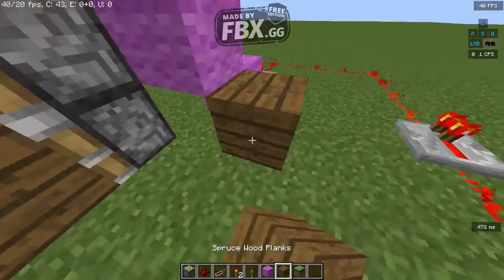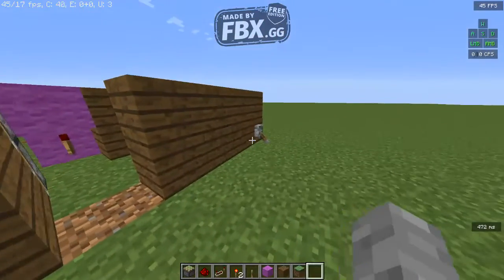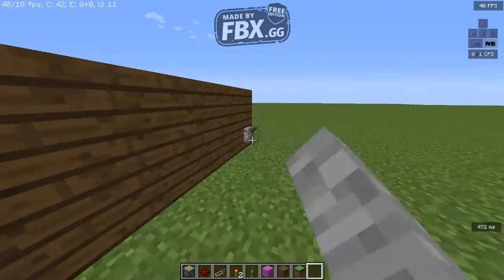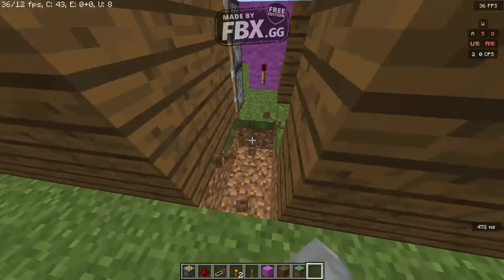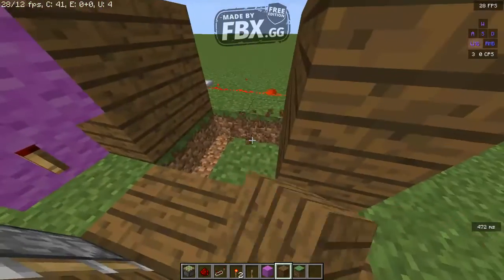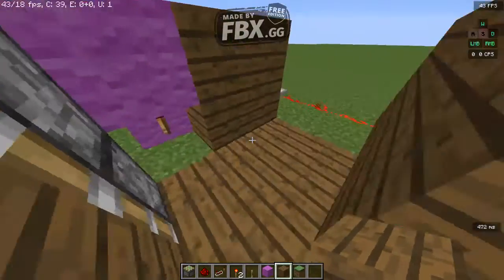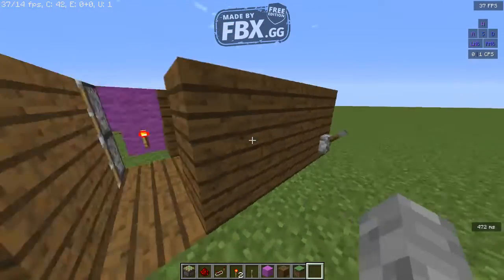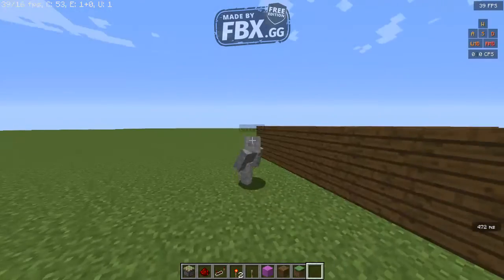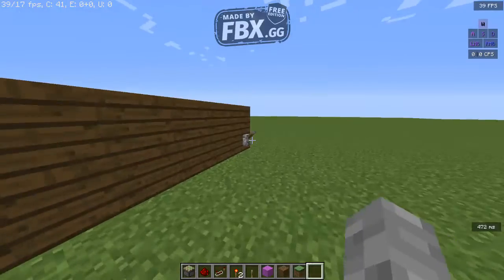The only bad thing is this wiring is showing, but you can make an entrance like this. If you close it and come back in, you can make all this look nice and make a proper entrance here. It's a pretty cool redstone door.